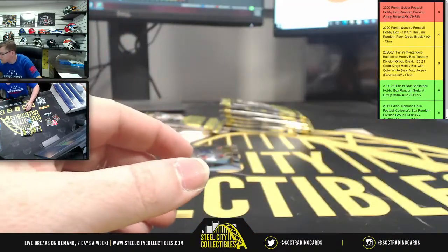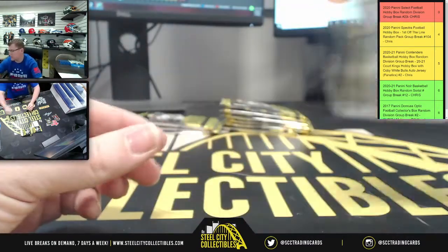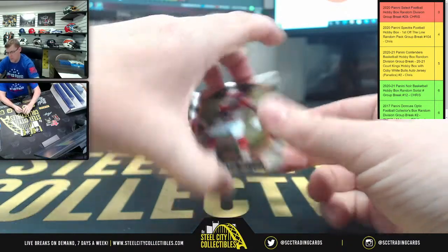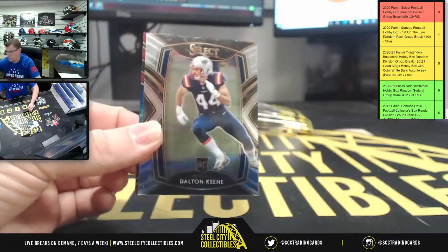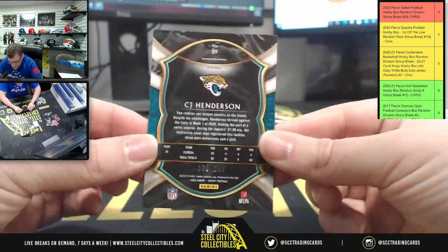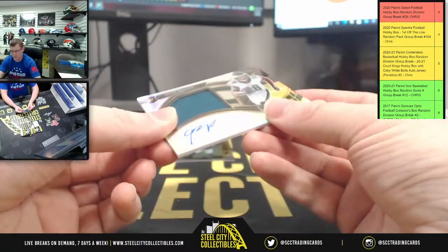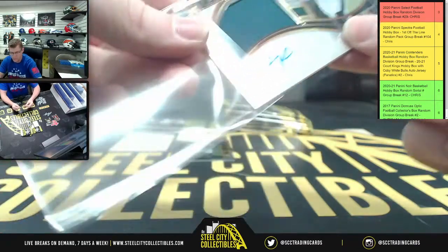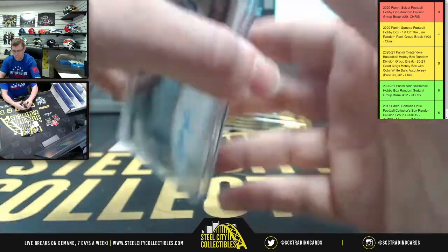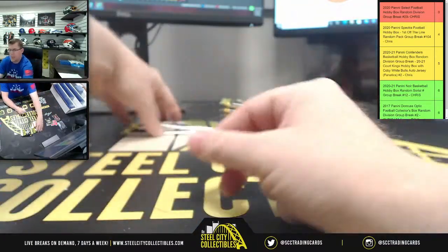The Zach Moss 1 of 10 is for the Bills — AFC East — which belongs to James. Then we got Derrick Henry and Joshua Kelly. First up: Clyde Edwards-Helaire, Dalton, and upside down CJ Henderson — that's going to be 72 of 149 for the Jaguars. And there you go Jay — a rig or patch auto for the Eagles in the NFC East, 45 of 99, and you got Derek Carr.